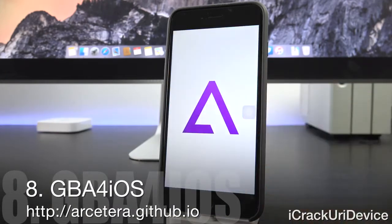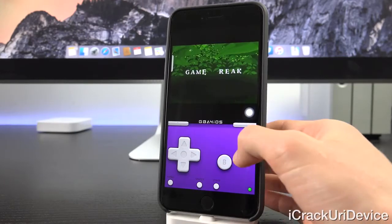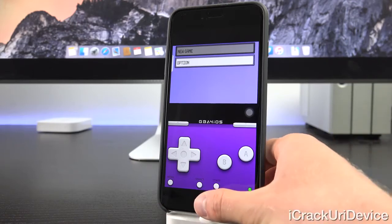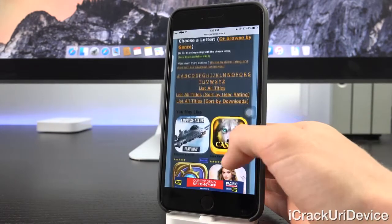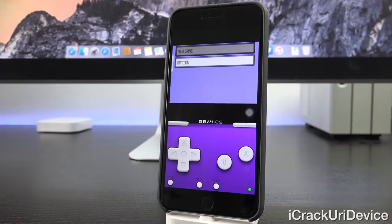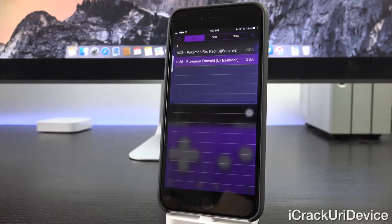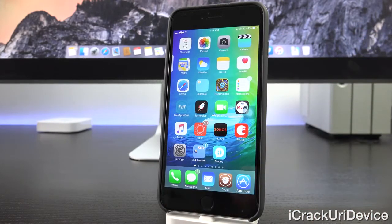GBA for iOS is an emulator that lets you play Game Boy Advance games on your device. As you can see, I'm loading up Pokémon Emerald and playing it just like on a real Game Boy Advance. It's available via a custom repository, and it's easy to download ROMs. Simply navigate to the website, find the game, tap the final download link, and it will redirect you inside Safari where you can tap 'Open in GBA for iOS.' Note: only download ROMs for games you own a physical copy of.